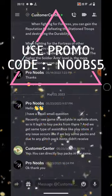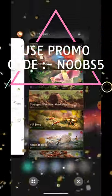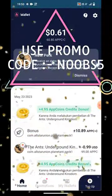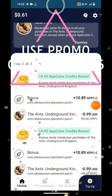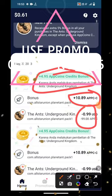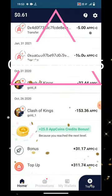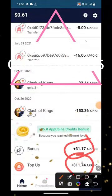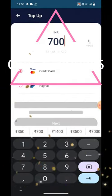You can go and buy the packs right now — that issue is fixed. You don't need to worry. If you buy directly via PayPal or credit card, you can get this bonus. You need to go into settings and press the promo code 'noobs5'. As you can see, I bought a one dollar pack and got two different bonuses: one of 10.89 and another of 4.95 in app coin credit. If you directly top up, you get only one bonus.